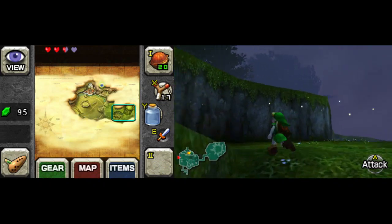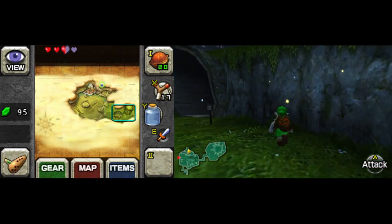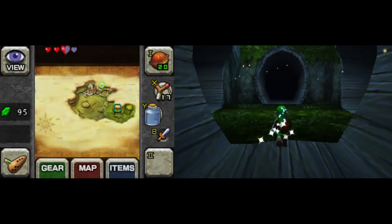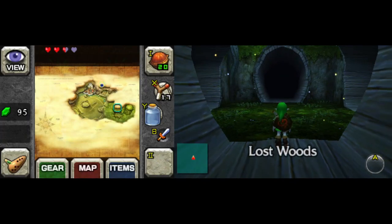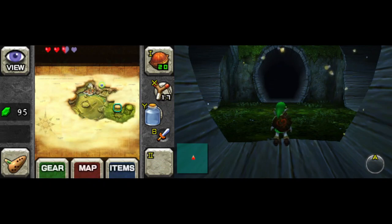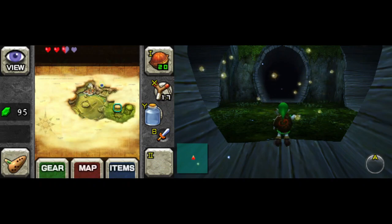We go up here to the Lost Woods area, a customary area in Zelda games where you either end up back at the start if you go the wrong way, or end up repeating the same screens over and over again.